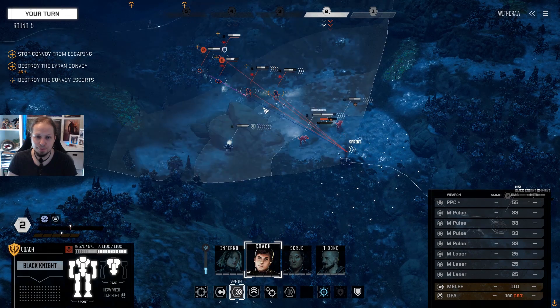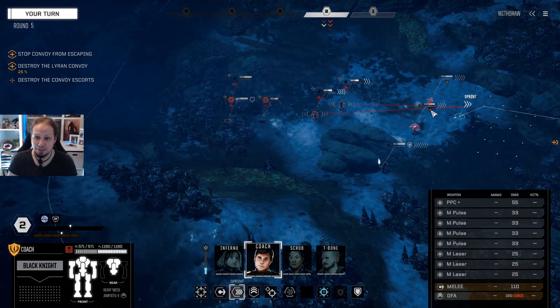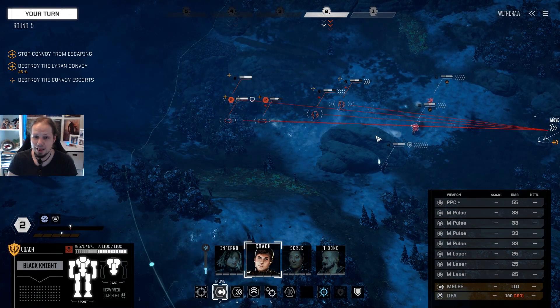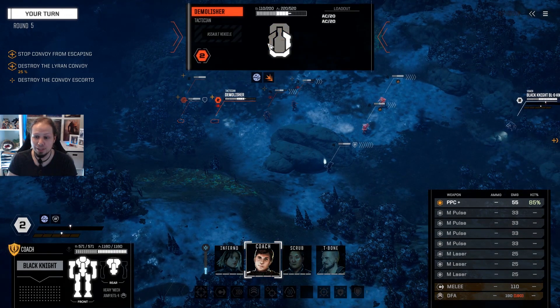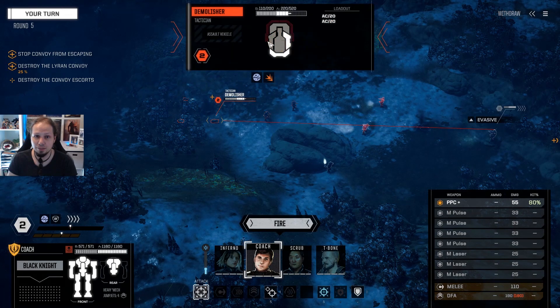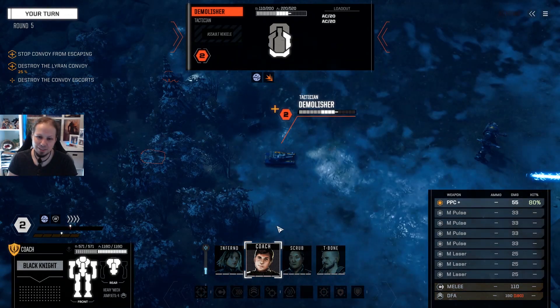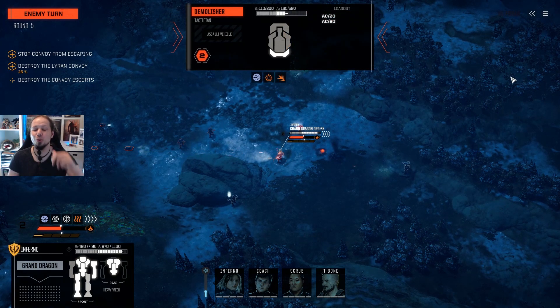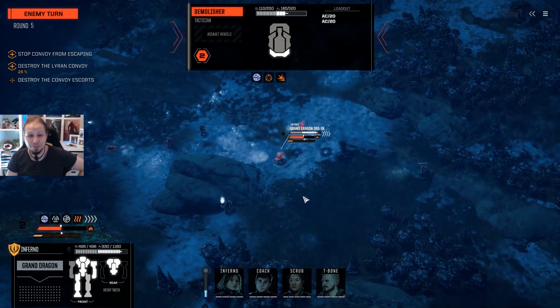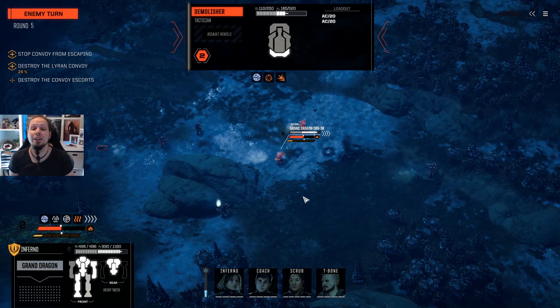We sprint forward — 85% hit chance minus the sprint, though, we've got to consider that. We have to kill capacity on multiple components — we deal 55 damage. Side — kills. Front — kills. This doesn't kill. It went to the right side. I have a bad feeling about this. It's double AC-20 coming from the Demolisher — and he misses both! Oh my god, thank you RNGesus. This enables some options here — that's really handy.